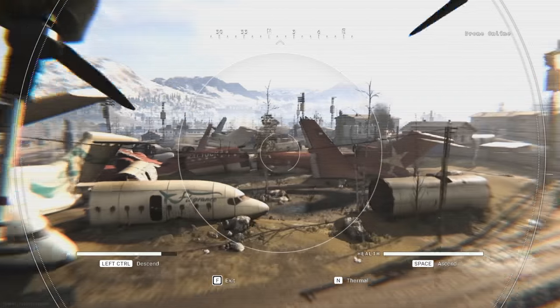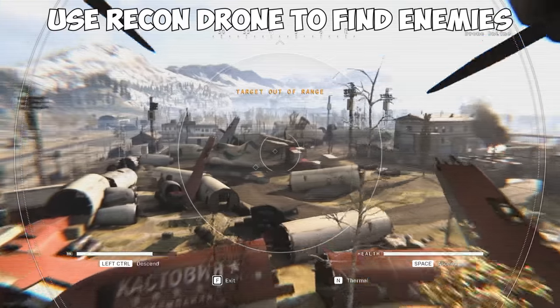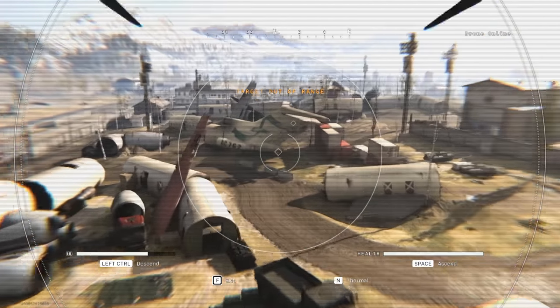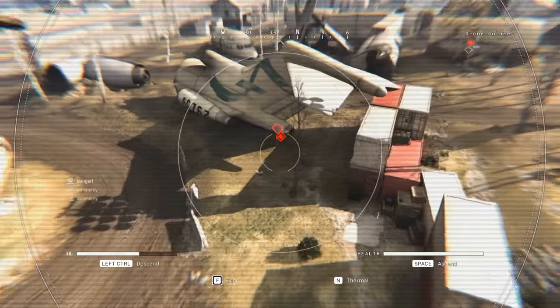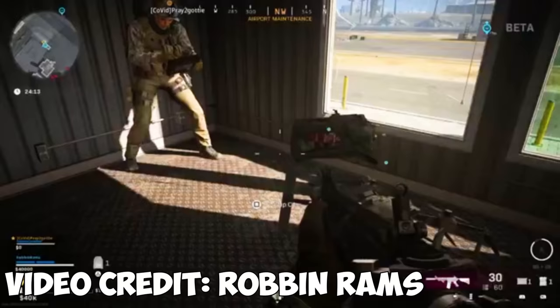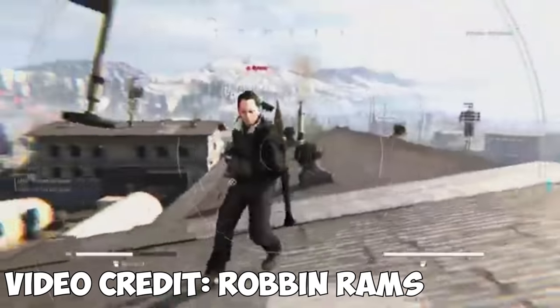Recon drones give you a nice overview of the area you fly it in. They're really good for getting intel on people in your area, showing up with grey markers. You can mark these people with the drone for your team to see, but if you scan them the player will be notified. So it's best to just ping the location they're in, not to give yourself away. Also, you can have a teammate toss a C4 on it and wait for your signal to detonate it for a sneaky kill.